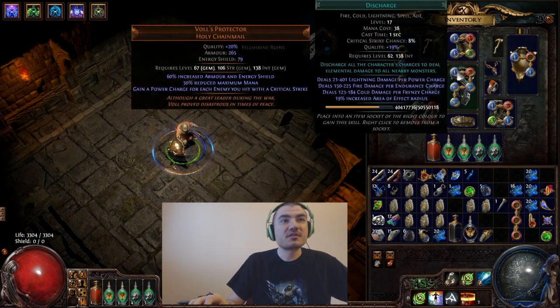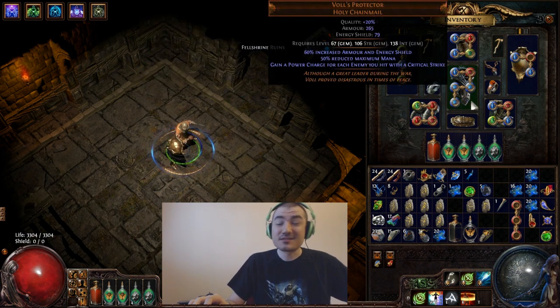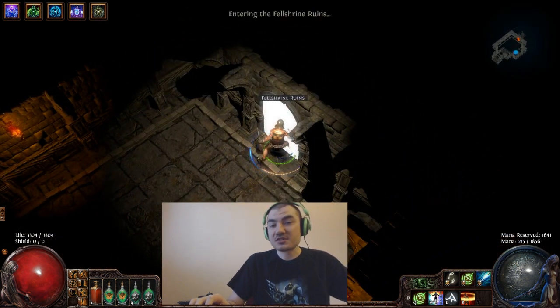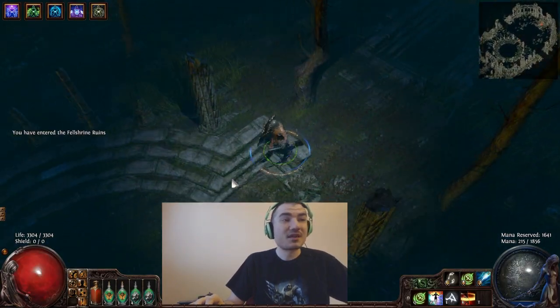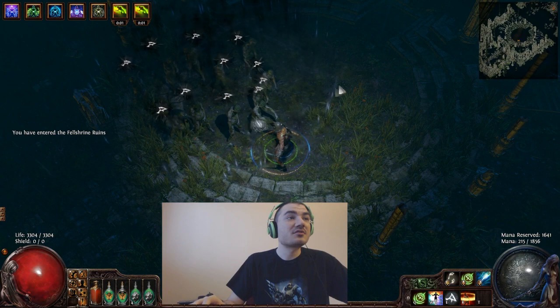The build uses Discharge with Life Leech, Increased Crit Strikes, Increased Crit Damage, and Increased Area of Effect. A six-link is actually not necessary because if you use Concentrated Effect you will one-shot yourself even with all the protections mentioned. The reason it's so OP is that Discharge does an insane amount of damage and hits an insane number of targets — it's absolutely ridiculous.